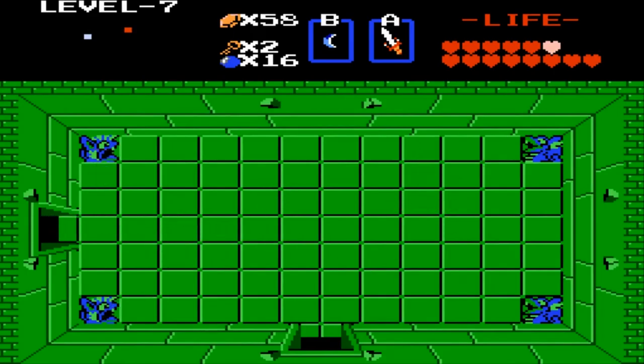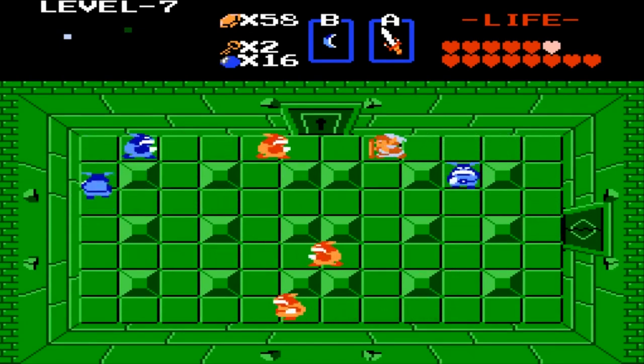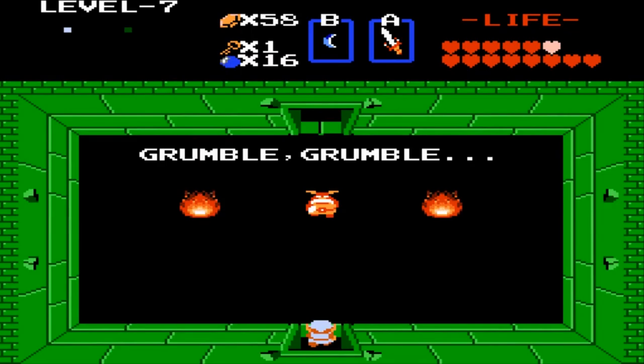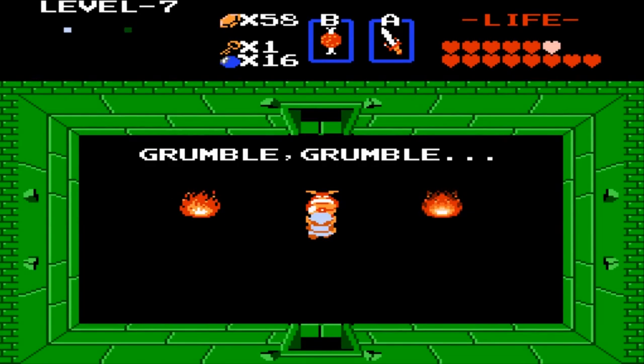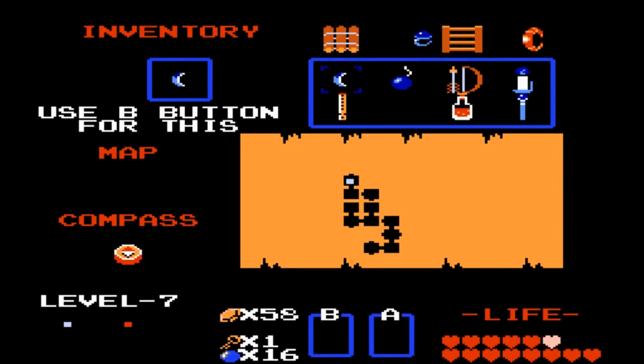We can just go over to the left quick, skip these guys, bombs — okay cool, go up. We're going to use our bait because this is the guy that needs the bait. If you go past him, there's an invisible wall — you just want to give him the bait and he'll be happy. If you try to attack him, he shoots fireballs at you and you'll get hurt. Just give him the bait — it's only 60 rupees at the shop.